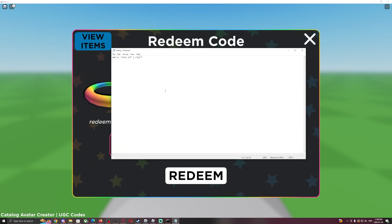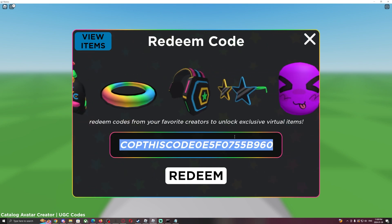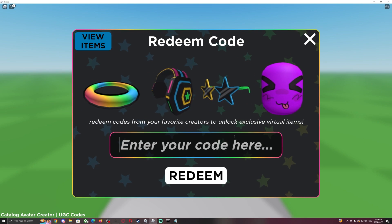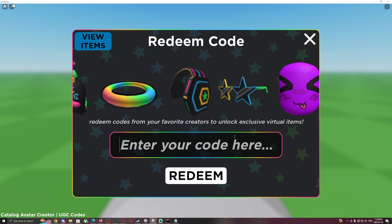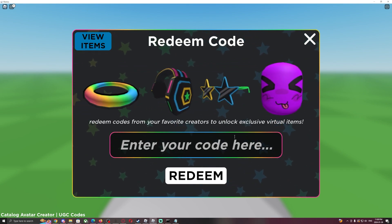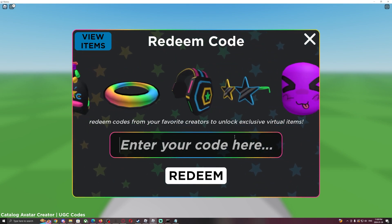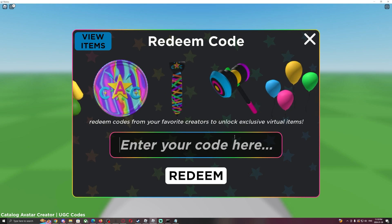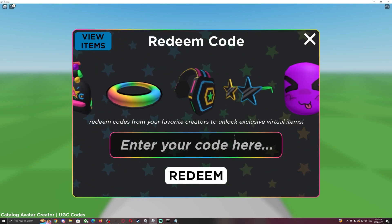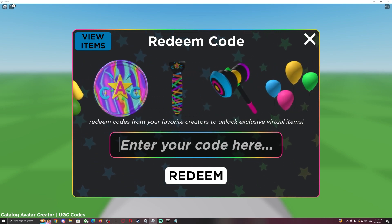Now if I run the testing.bat file we just made, it'll do a little pop-up and copy and paste will work again. I recommend using this second method so you don't have to keep typing the same command over and over — it's really convenient. I hope this video helped; if it did, please subscribe as we're trying to hit 100k before the end of the year. Thanks for watching, goodbye!